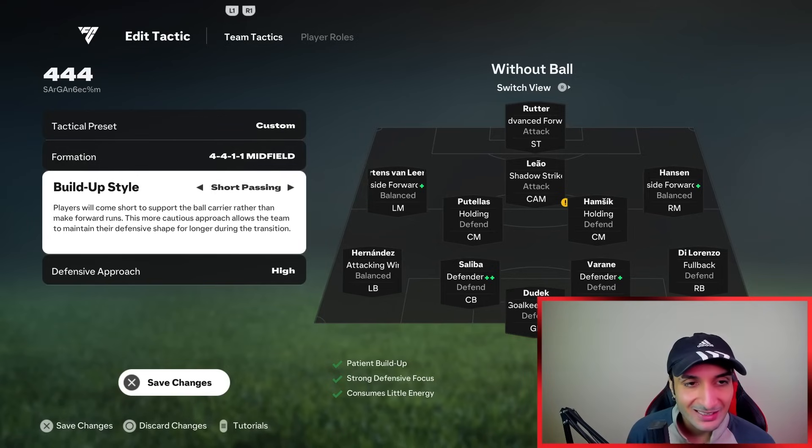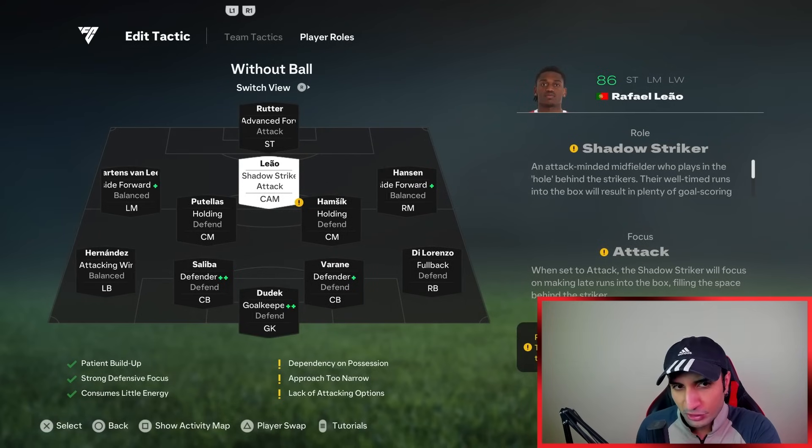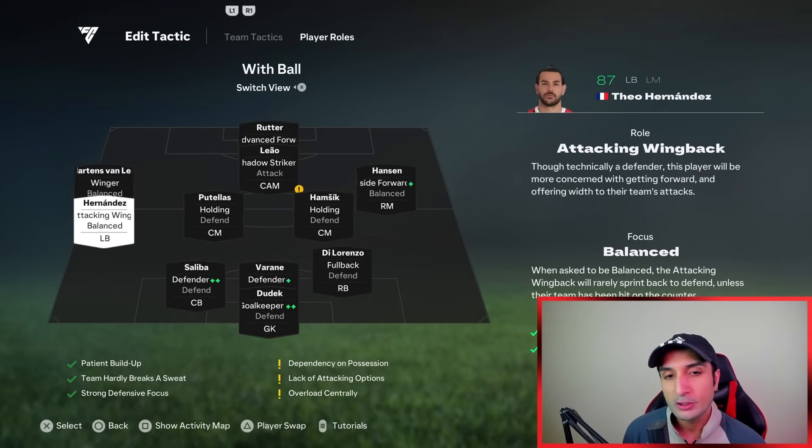The biggest difference between the 4-4-1-1 and the 4-4-2 is that the 4-4-1-1 is more stable against counter attacks and provides more midfield stability. You have your CAM linking up the attack with the midfield, and this is how the formation looks.